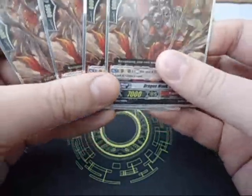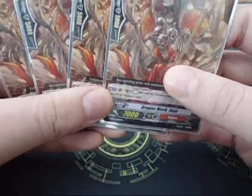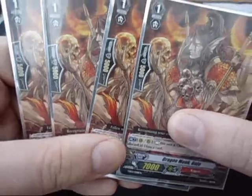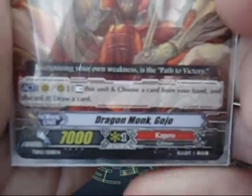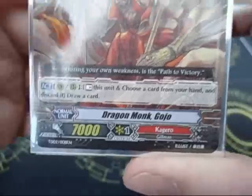Then I've got 4 Dragon Monk Gojo. I was torn between having 4 Aermo or 4 Gojo, but I'll probably be taking some of these out with Set 2 anyway, so it's not that big a deal. It has the ability to rest this unit, choose a card from your hand and discard a card. Pretty much similar to Aermo.